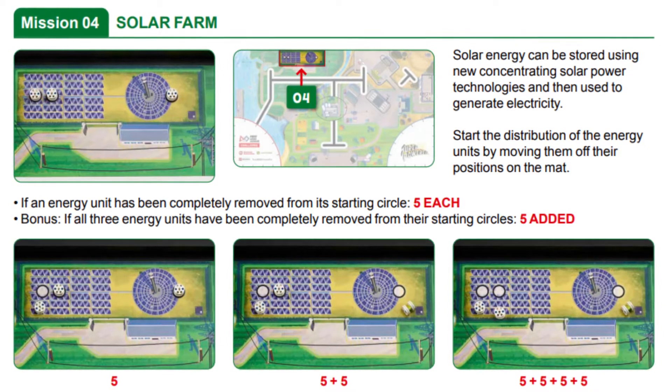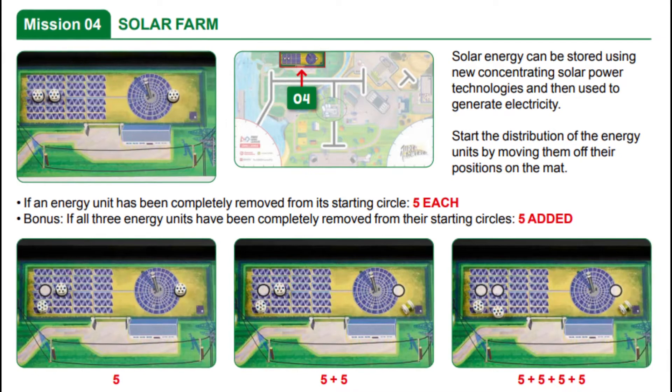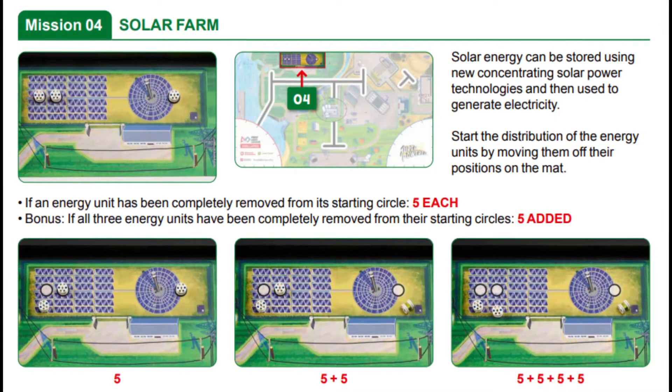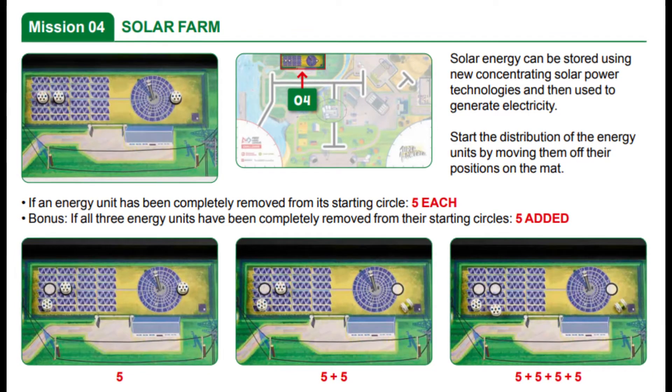But in a match, you would want to use them to score points for other missions, so one of our solutions shows you a simple way to collect the energy units and take them home. The solar farm is by far the easiest mission to collect energy units that are needed for some of the other missions.